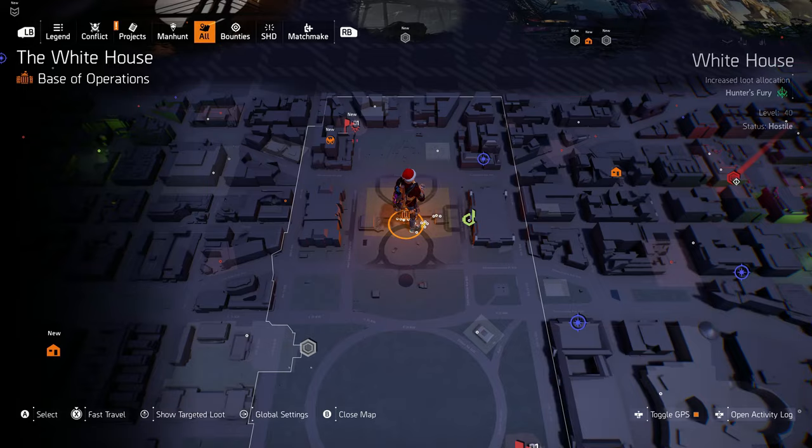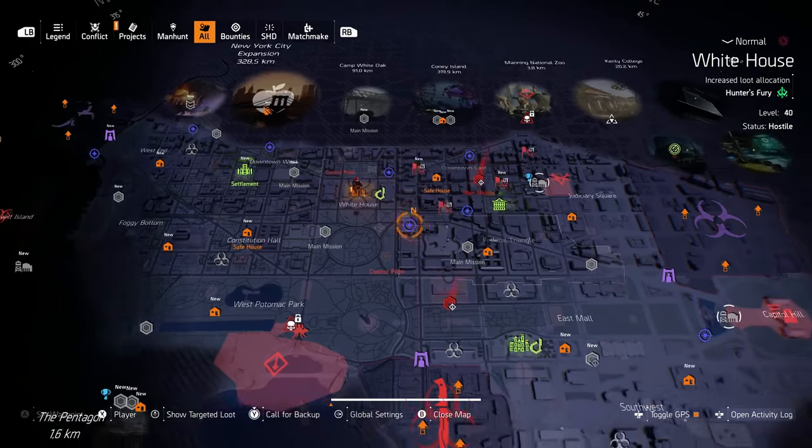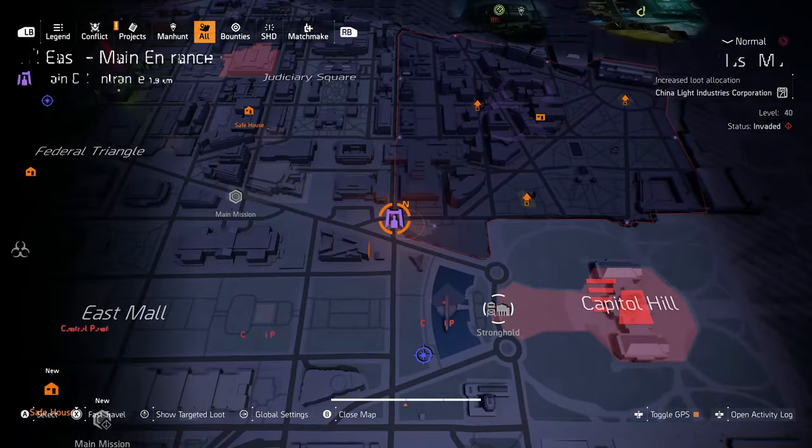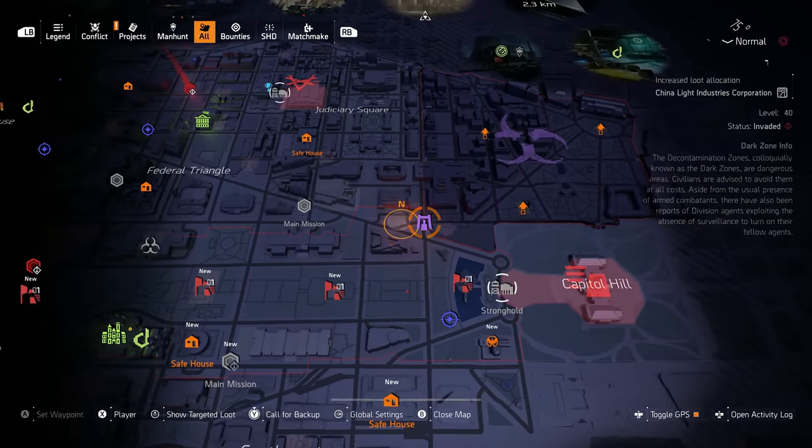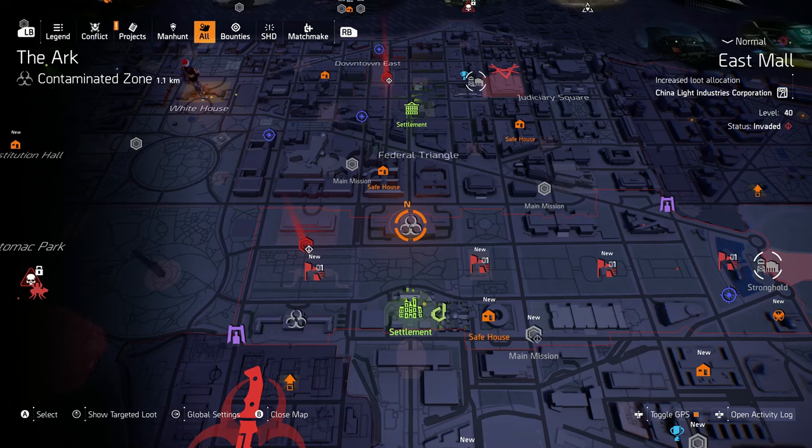When you open up your map, scroll over to the main entrance of DZ East and target that — that is going to be your fast travel point. As you scroll to the left you can see the Ark Contaminated Zone, so the convoy route is going to be right in the middle.